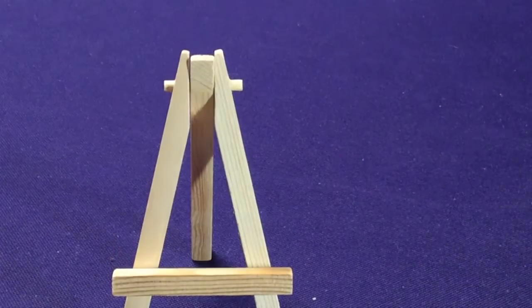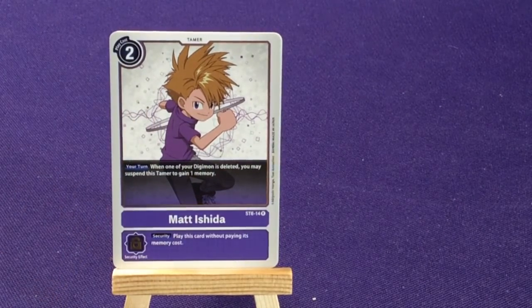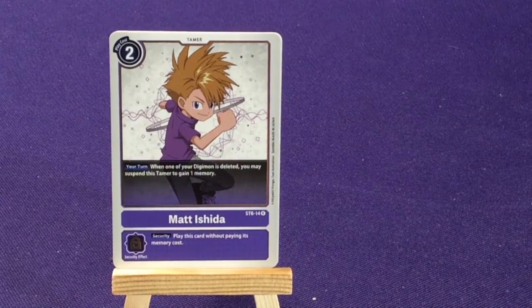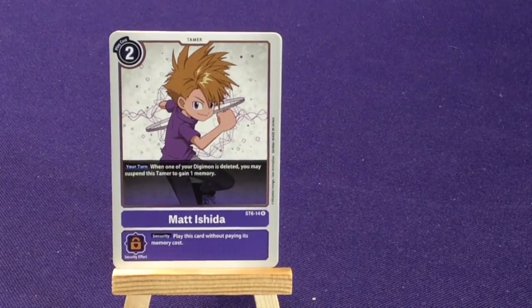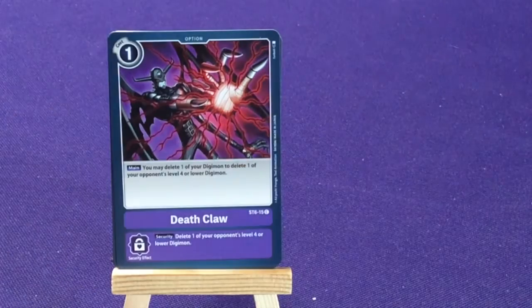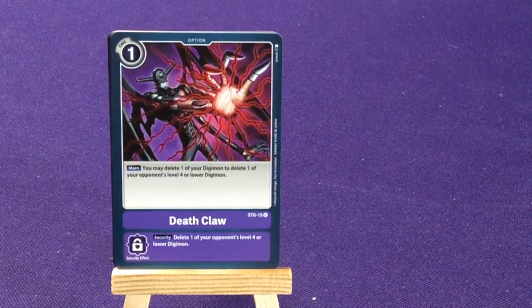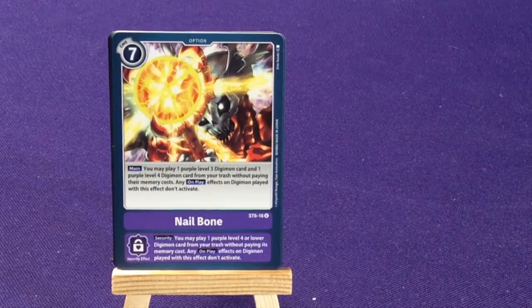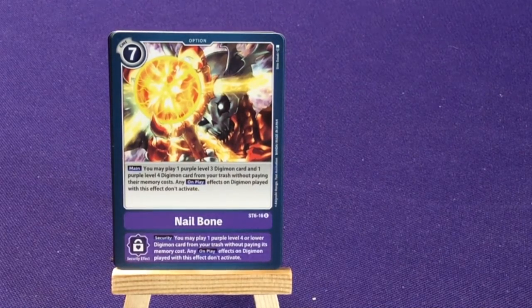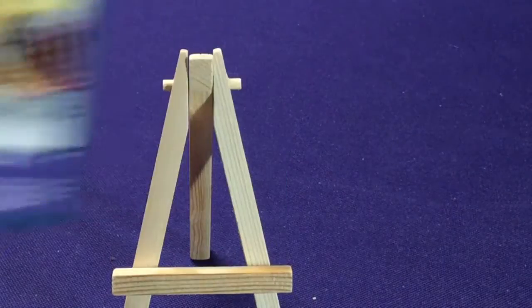And then we're going to have our support cards. We're going to have 4 copies of Matt Ishida. On your turn, when one of your Digimon is deleted, you may suspend this Tamer to gain 1 memory, and then play it from your hand. And then we have our Option cards. We're going to get Devimon's Deathclaw — you may delete one of your Digimon to delete one of your opponent's level 4 or lower Digimon. And security: delete one of your opponent's level 4 Digimon. And then Skull Setonmon's Nailbone — you may play one purple level 3 Digimon and one purple level 4 Digimon from your trash without paying their memory cost; any on-play effects don't activate. And security: just one level 4. Definitely cool — so it actually works with the discard pile a lot.